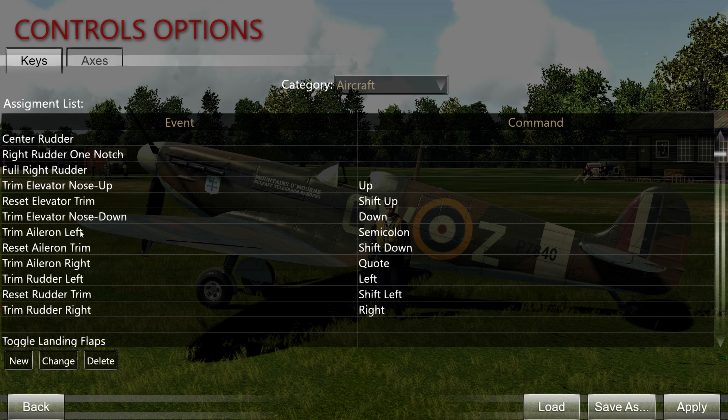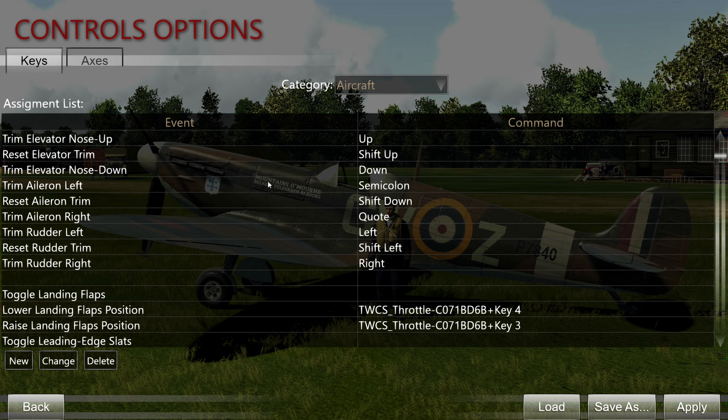Aileron trim is actually very rare for fighter aircraft — it's usually found on bombers and twin-engine aircraft. Rudder trim is the second most important trim, found on most Allied fighters: Spitfire, Hurricane, P-40s, Martlets, and the others. The 109s don't have any rudder trim — they only have elevator trim. The same goes for the Macchi C.202, which only has elevator trim.